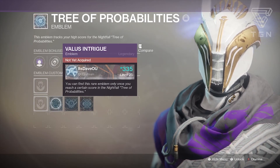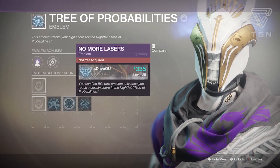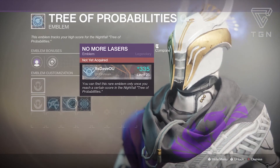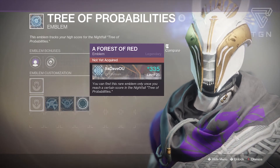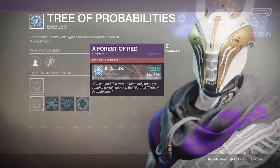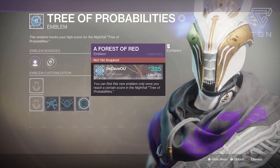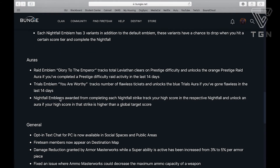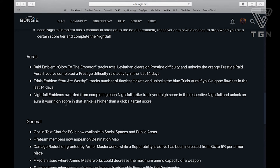Auras. The Raid Emblem, Glory to the Emperor, tracks total Leviathan clears on Prestige Difficulty and unlocks the Orange Prestige Raid Aura if you complete a Prestige Difficulty Raid activity in the last 14 days. The Trials Emblem, You Are Worthy, tracks the number of Flawless Tickets and unlocks the Blue Trials Aura if you've gone Flawless in the last 14 days. Nightfall Emblems awarded from completing each Nightfall Strike track your high score and unlock an Aura if your high score is higher than the Global Target Score.